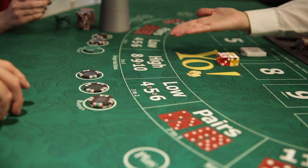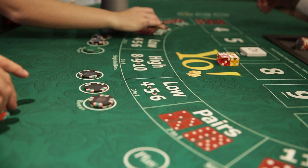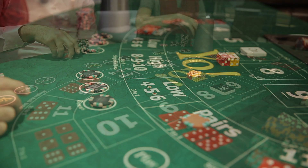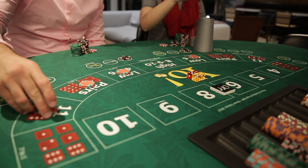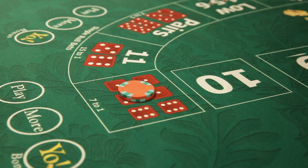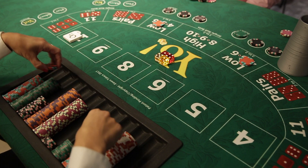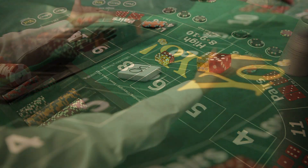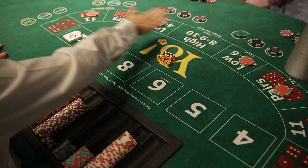The self-service betting area is 100% player controlled. These 5 wagers are placed on each side of the gaming layout for player ease. Players can place their wagers during each round of play. These 5 single-roll bets are color-coordinated and specific only to the game dice. Players are welcome to bet multiple self-service wagers each round of play. A dealer's wave of the hand opens betting and then closes betting.